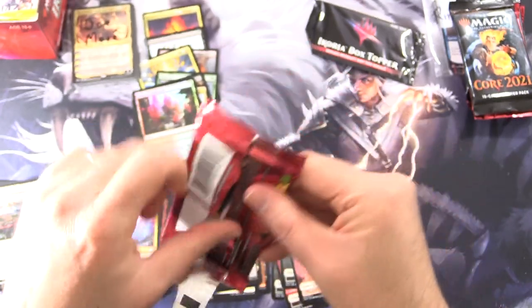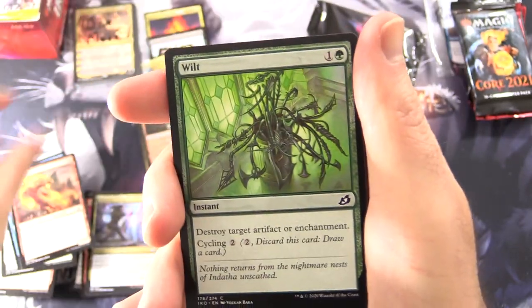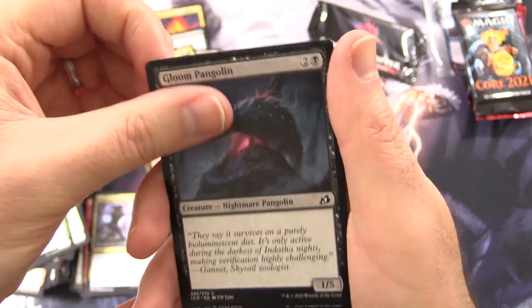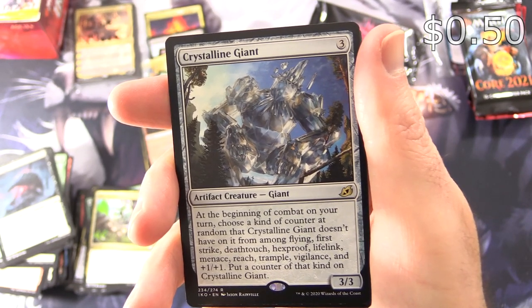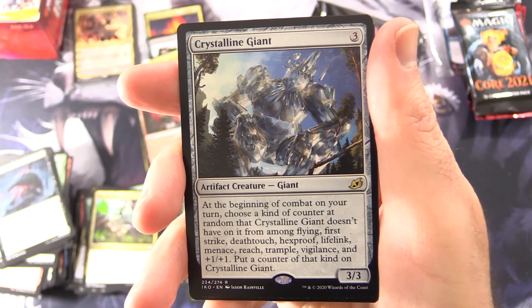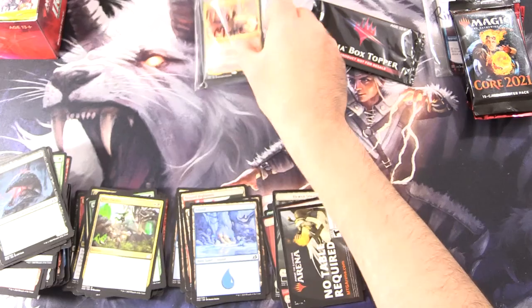Last pack here for Joe. Cathartic Reunion, Divine Arrow, Glimmer Bell, Pyroceratops, Wilt, Lurking Deadeye, Adventurous Impulse, Volpakeet, Migratory Greathorn, Gloom Pangolin. Uncommons: Jubilant Skybonder, Migration Path, Dire Tactics. And the rare is Crystalline Giant — Artifact Creature Giant 3/3. At the beginning of combat on your turn, choose a kind of counter at random that Crystalline Giant doesn't have on it from among Flying, First Strike, Deathtouch, Hexproof, Lifelink, Menace, Reach, Trample, Vigilance, and plus one plus one, then put a counter of that kind on it. And an Island. Joe, you also got a Nicol Bolas Godfow this month — very nice indeed!